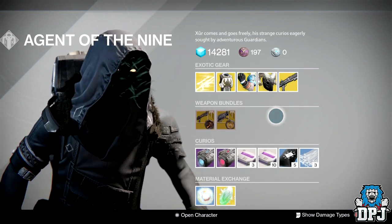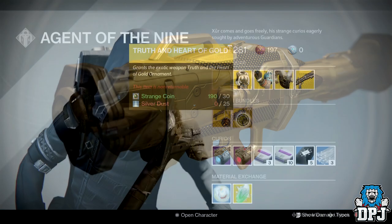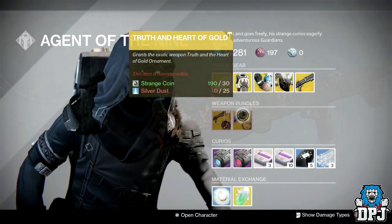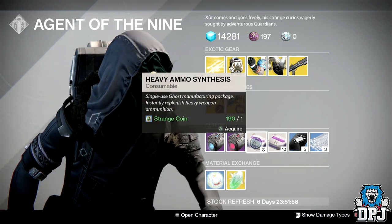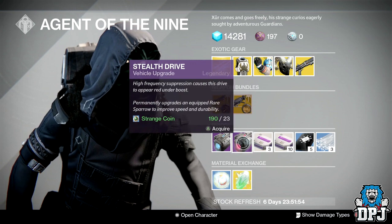For the new Exotic weapon bundles, we have The Truth with the Heart of Gold ornament — I'll show you guys on screen now — which looks absolutely incredible. We also have the Invective and Storm's Reproach ornament, which I'll also show on screen now, which also looks pretty good.